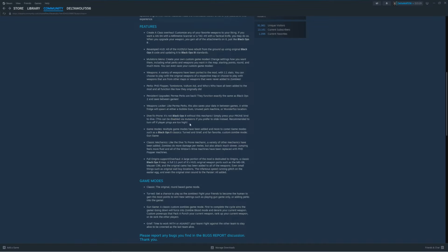Dive to prone — it's not Black Ops 2 without this mechanic. Simply press your prone bind to dive. This can be disabled via mutations if you prefer to slide instead — recommended to turn off if player pings are too high. I'm wondering if you can still slide or if it's dive or prone, because my prone bind is Z and my slide and crouch is C or control. Game modes — multiple game modes have been added including Black Ops 2 classics, Turned, Grief, and fan-favorite custom zombie mode Gun Game.